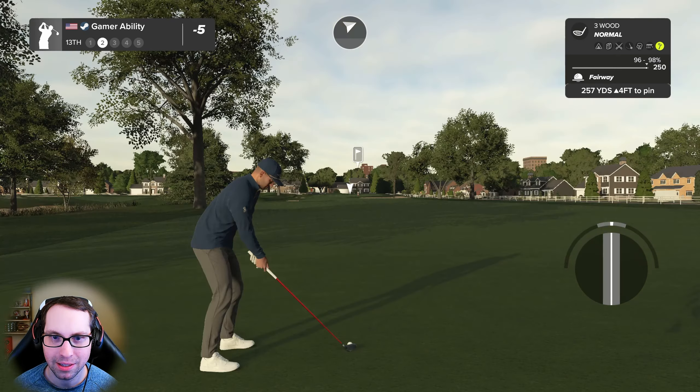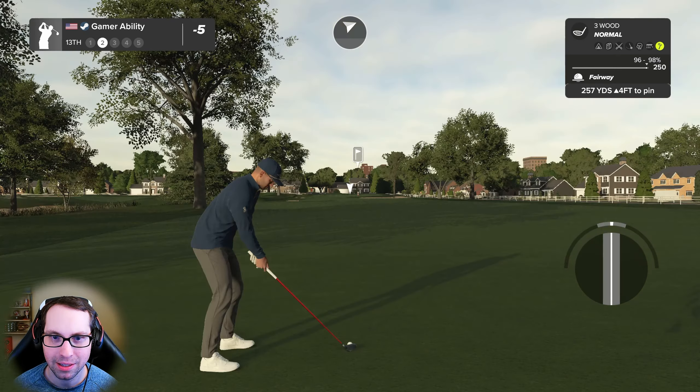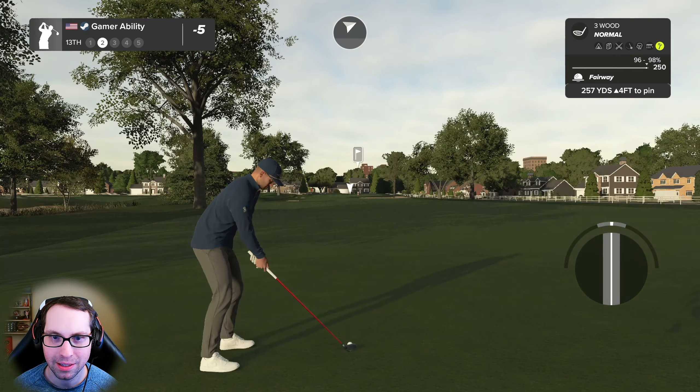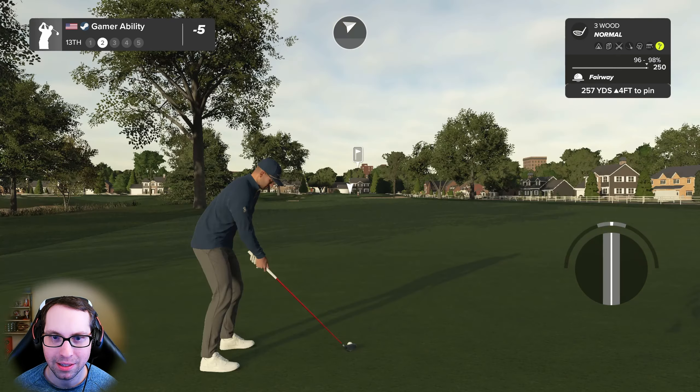We're left with a 15-foot tester for birdie — about a cup and a half outside to the right. Getting there — par putt. Not bad though, you want to birdie that simple hole. Simple hole if you don't send it out of bounds to the right, which is easy to do. Five under after that. What an amazing golf course — this is fantastic. 521-yard par four, and if swing plane was there this round we may have shot 15 under. The tempo has been some of the best I've ever had in the game.